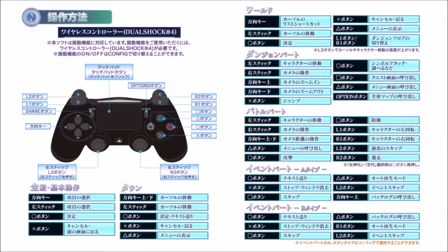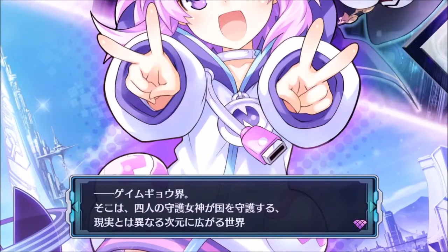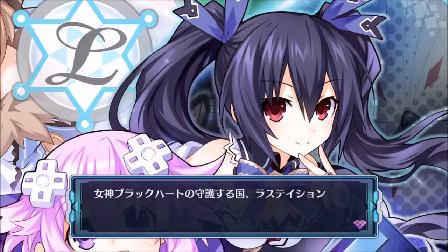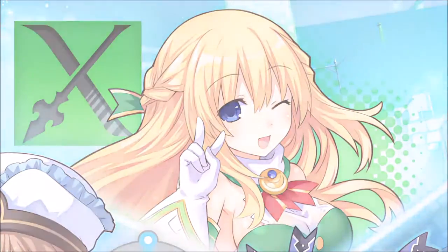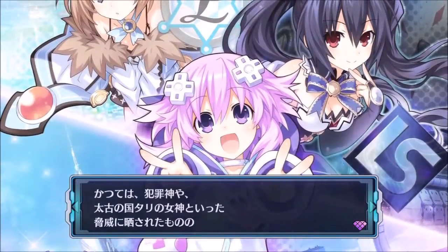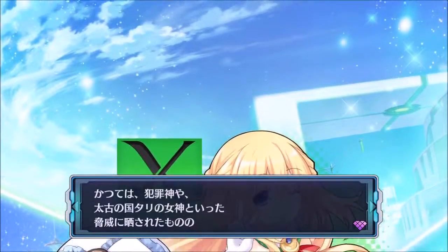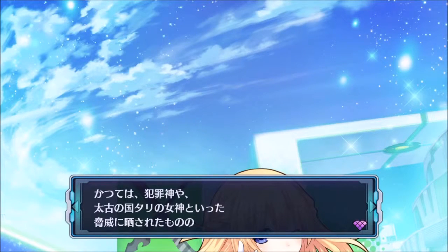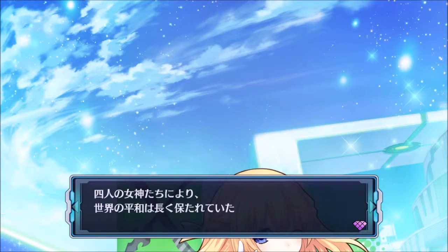Yeah, I completely understand the controls - this will be interesting. There's Black Heart, White Heart, and I think that's Green Heart. I do like the art style of this game. I'm just a big fan of the Compile Heart anime art style - I don't know what it is but I really like it. Hold on, let me pull out Google Translate.